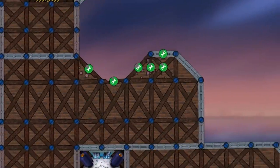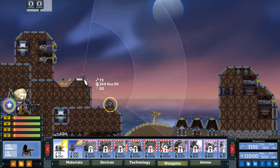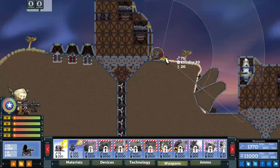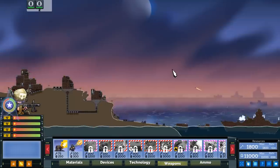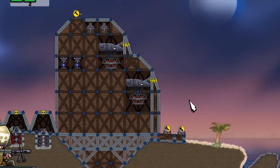We have a breach in the base that we're going to have to repair. That's easy. First things first, we could probably use some machine guns here, until we get our technology up so we can get some of the more advanced stuff. That's a big ol' artillery barrage. That's gonna hit.